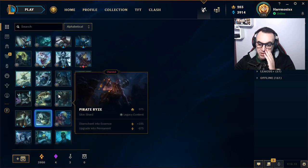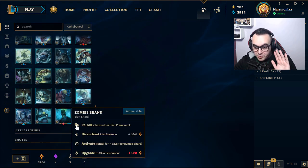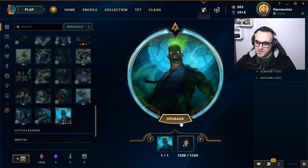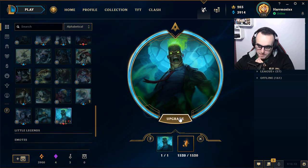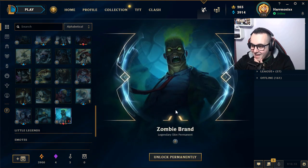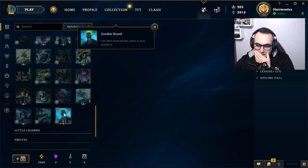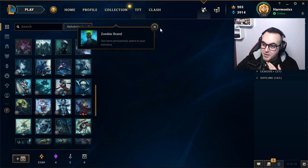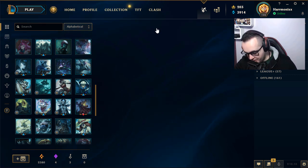First of all, we disenchant DJ Sona obviously because we need the essence. I will upgrade Zombie Brand because for me it's one of the most beautiful skins in the game — he really looks great. Let's go, unlock permanently! Now let's start our re-rolls.